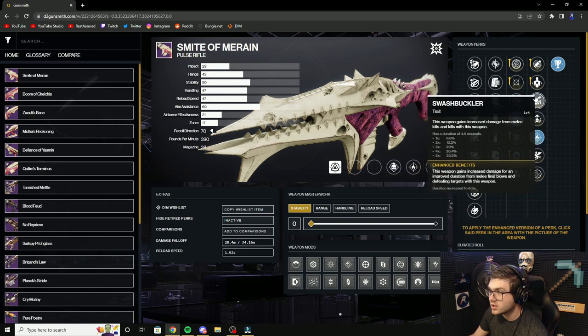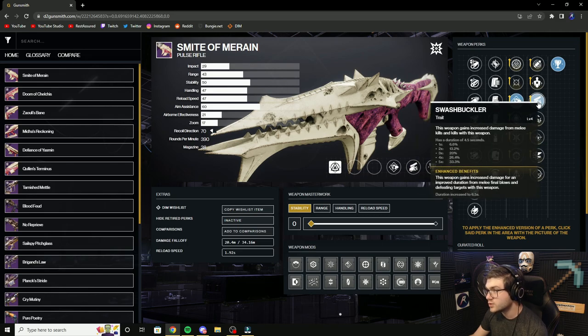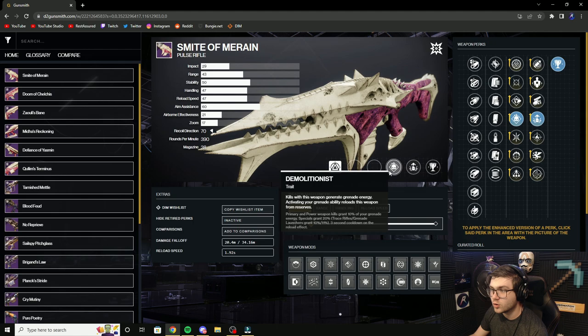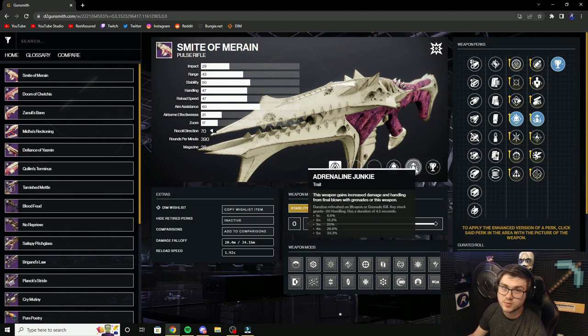Even if you want to take damage perks like Adrenaline Junkie and Swashbuckler, you can go Pugilist and Swashbuckler — that plays into your melee a lot — or Demo and Adrenaline Junkie, which plays into your grenade a lot. You're getting a bunch of damage bonuses and energy back. That is what I would take for PvE and what I think you should look out for when you start to craft it.